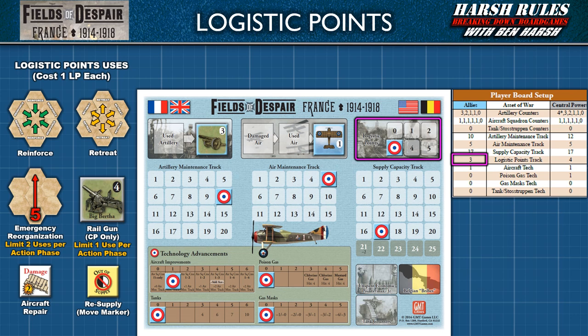Now that we've set up the player board, this is a good place to stop for this episode. Keep in mind, while I've only showed the Allied player board setup, the player board setup for the Central Powers follows the same process. Just reference their side of the setup table and you're good to go.